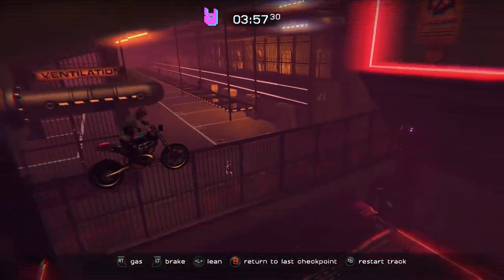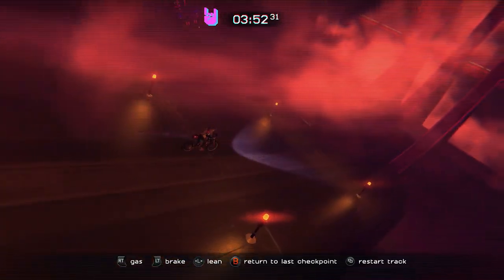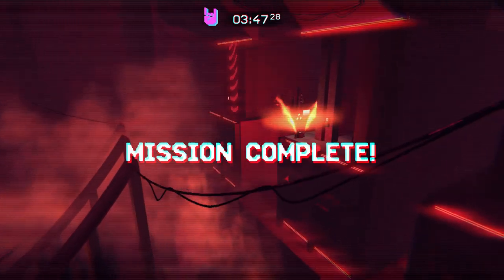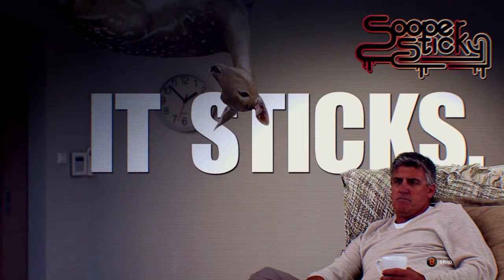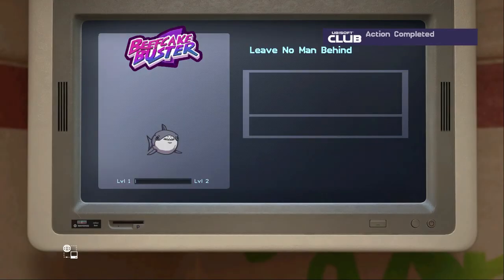I'm scrolling through to see if there's anything for collectibles. There is one to get an A grade in all main story levels and another to get an A+ grade in all main story levels, which could be kind of difficult if you're new to Trials. We also have 'Complete Your Sticker Album Collection' — I'm thinking stickers might be things you find throughout the game.